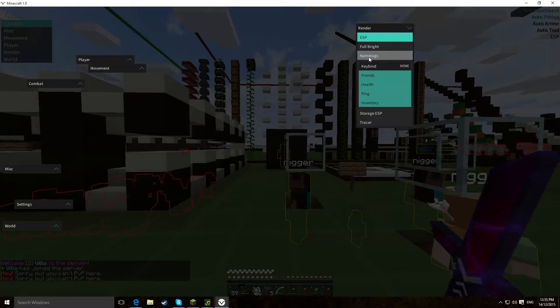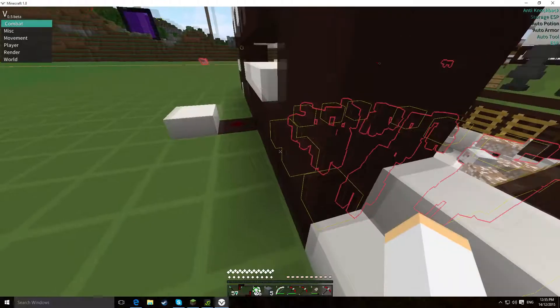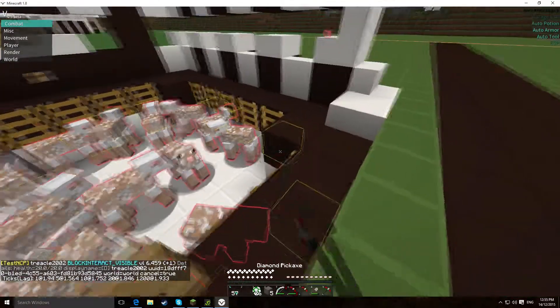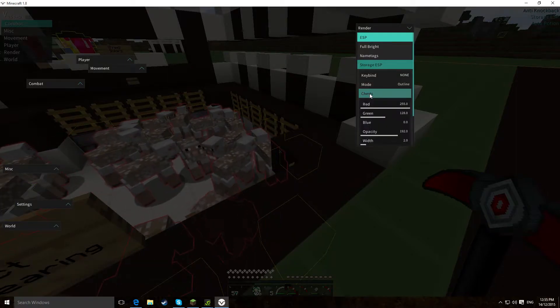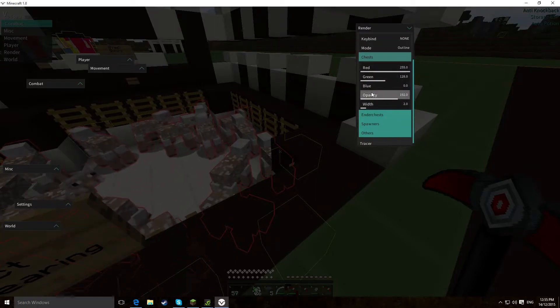That's really nice. Storage GSP works really nicely. If you go around here, you can see the chests are now highlighted yellow. You can also do outline or cube. You can do chests, inter-chest spawners and other, and you can set the colours, widths, and opacity just as before.